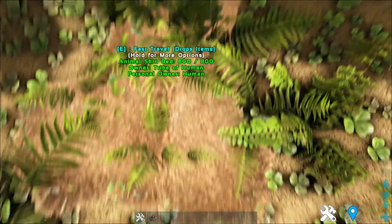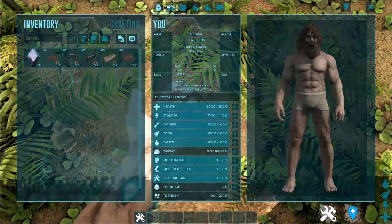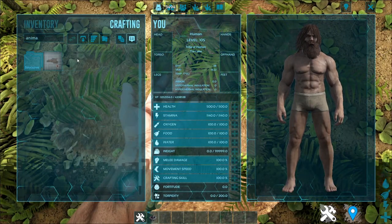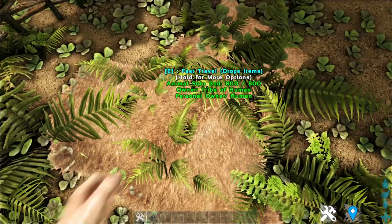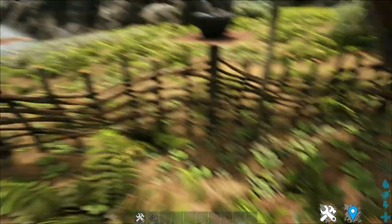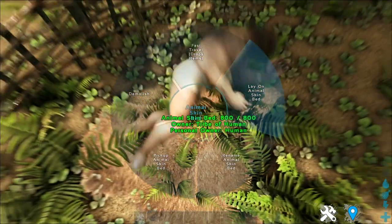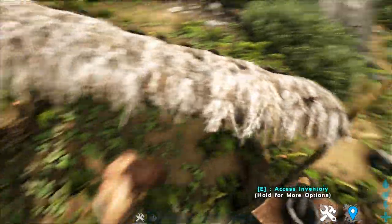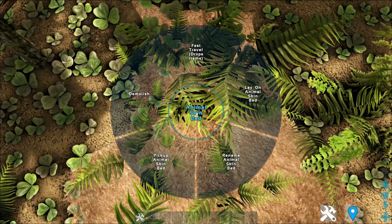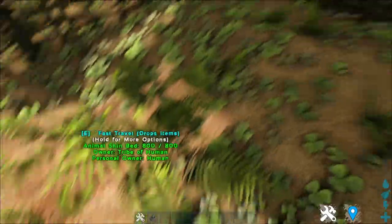And lastly, if you look at the ground, this is your bed — it's an animal skin bed. All of these items, I almost forgot to mention, are relatively cheap, a lot cheaper than any of the other items in the game. This works as a bed: you can lie down on it, stand up, and fast travel with it. Basically it works the same as a regular bed, except it looks like an animal skin.